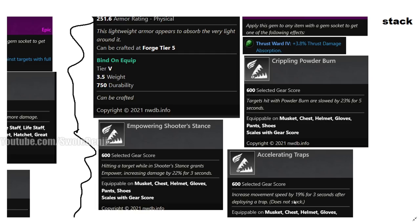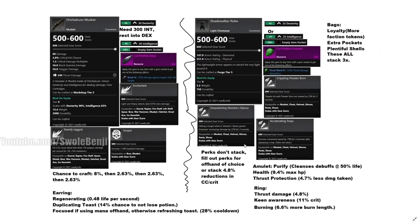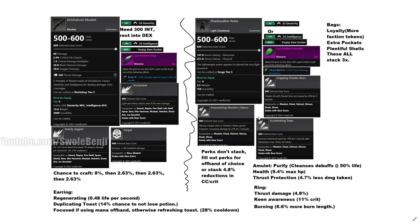Accelerating Traps is optional but really cool — throw down a trap, dodge roll, and you'll run at 29 speed which almost nothing can outrun except Great Axe. Finally, Empowering Shooter Stance: load your musket with Powder Burn, enter Shooter Stance, and fire away. The first hit increases your damage by 22% for three seconds — enough to empty your magazine in that window. You only need this on one piece of armor; perks don't stack. For the rest, pick up 4.8% crowd control and crit damage reductions.